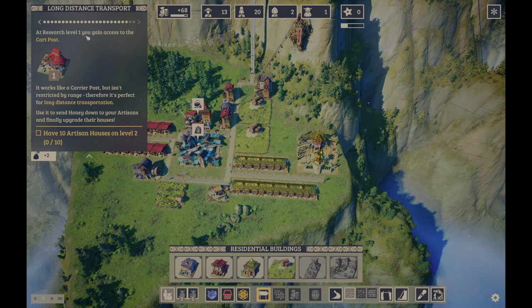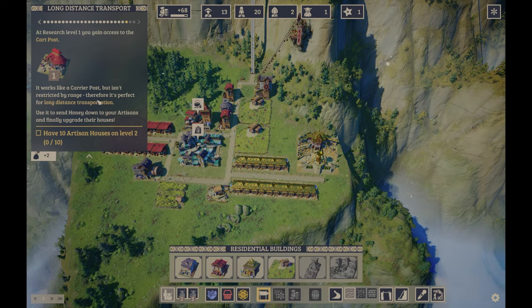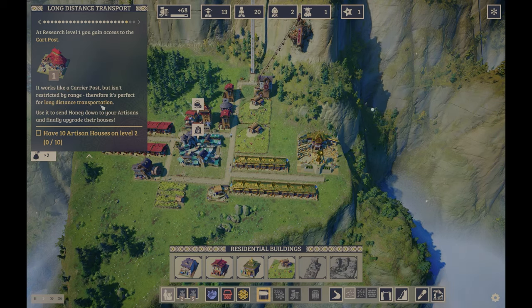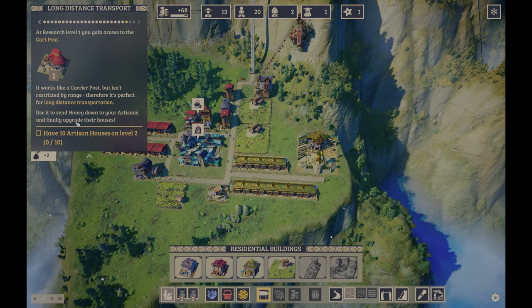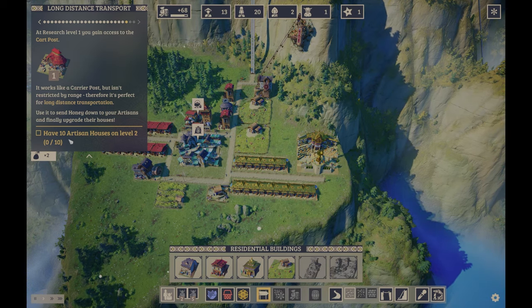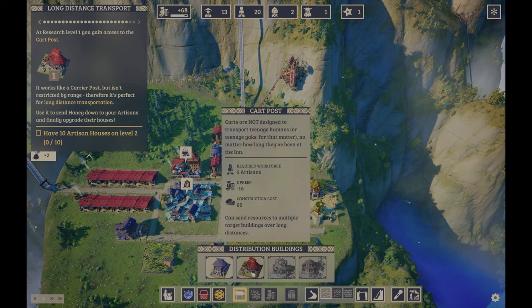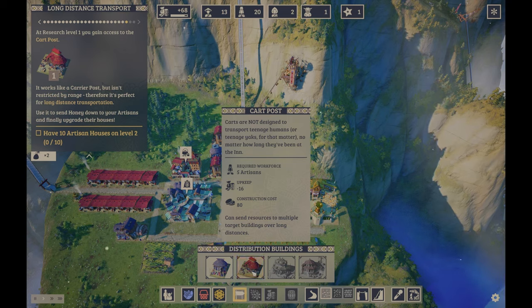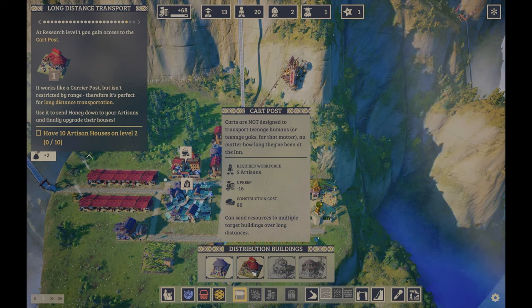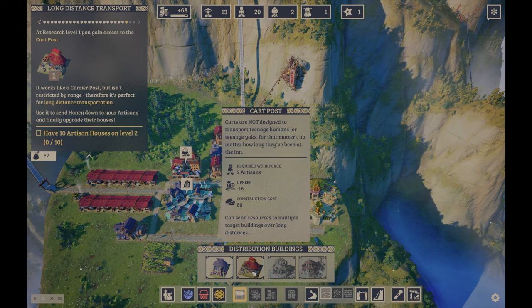At research level 1, you gain access to the cart post. It works like a carrier post but isn't restricted by range — so it's perfect for long-distance transportation. We can use it to send honey down to the artisans and finally upgrade their houses. The goal is to have 10 artisan houses on level 2. 'Carts are not designed to transport teenage humans, or teenage yaks for that matter, no matter how long they've been at the inn.' That's funny.